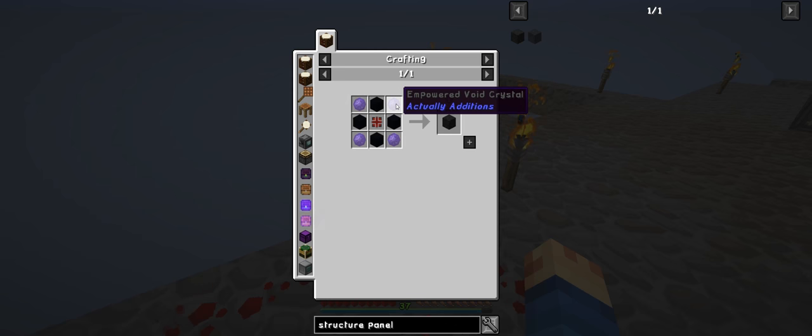You need 20 structure blocks and you get 1 of these, and you need 4 per 1. So that's a lot. You're looking at probably 4 of the big blocks to be made, which I would make anyway.